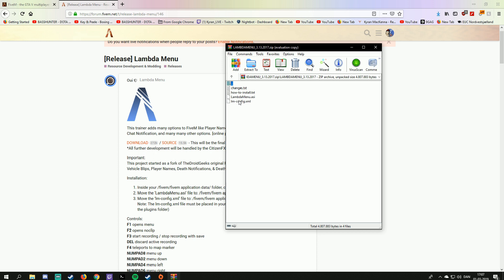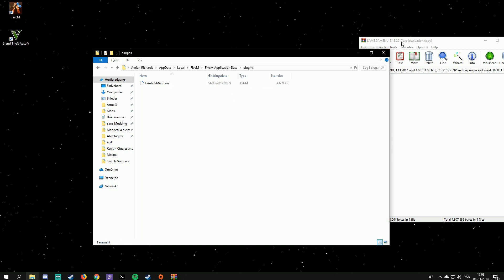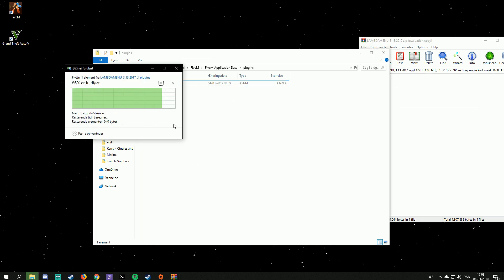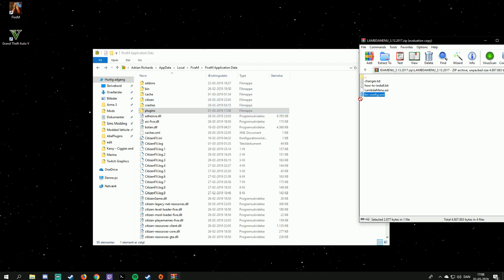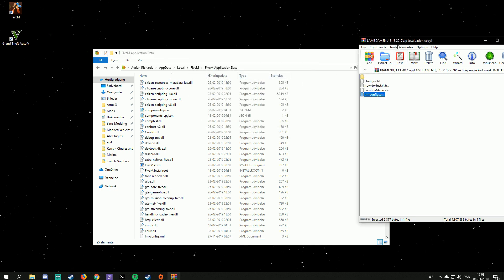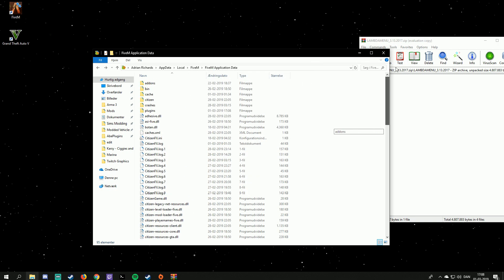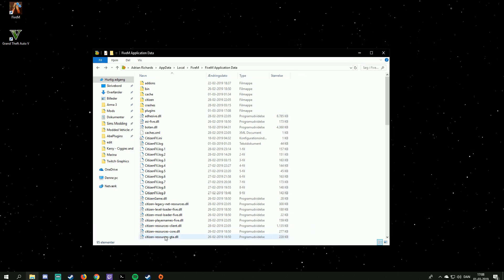You might be thinking, well, there are so many other menus — why choose this one? Because FiveM approves it. A lot of other menus are going to get you banned or in trouble, so if you want to be safe, use Lambda Menu. To install it, take the plugins folder and drop it in. If you don't have one, just create a plugins folder, then drag in the mconfig file and replace if prompted.